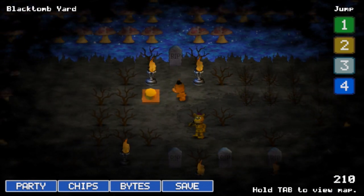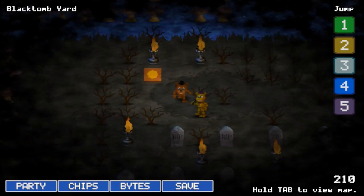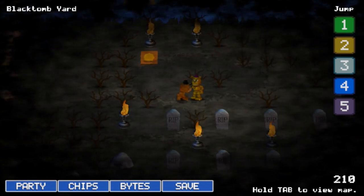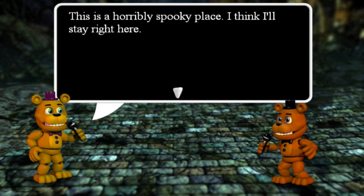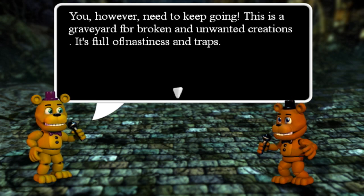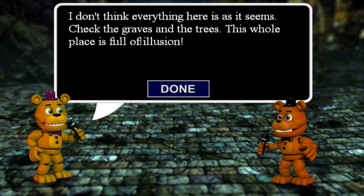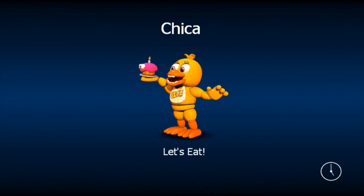That means I end up here in Black Tomb Yard — it's gone dark all of a sudden. That means I've got location number five, so I can teleport here, and that's Fredbear! Let's speak to him. He says: 'This is a horribly spooky place. You need to keep going — this is a graveyard for broken and unwanted creations, full of nastiness and traps. Check the graves and the trees, this place is full of illusion.'